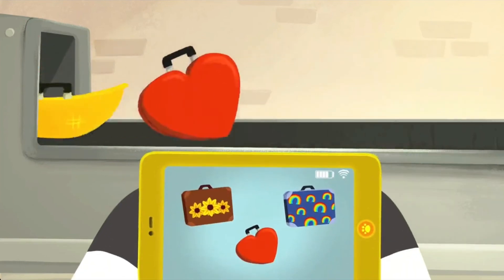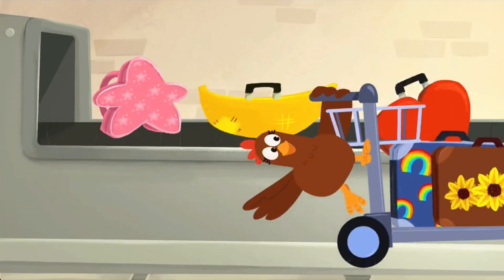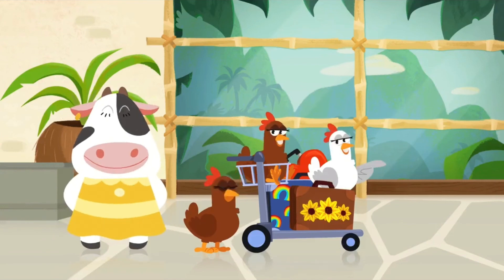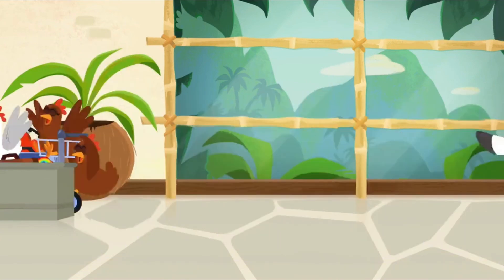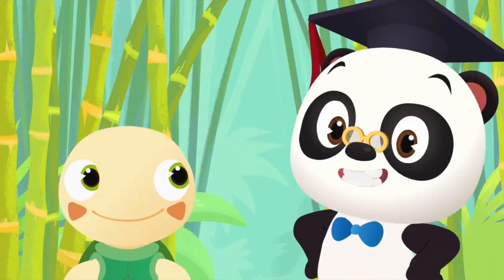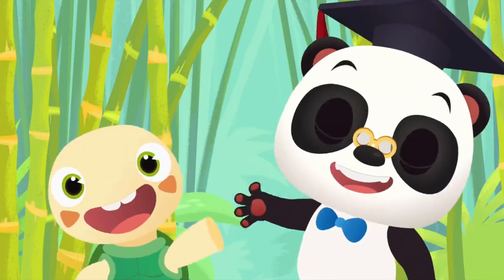Only one more to go — can you remember which one belongs to Moo? You got it! The heart-shaped case! Awesome, Moo! You have all your luggage! Now it's time to finally start enjoying your holiday! It seems Moo's gonna need some rest after her holiday. Thanks for helping her get to Banana Island, everyone! We'll see you guys next time! Bye-bye!